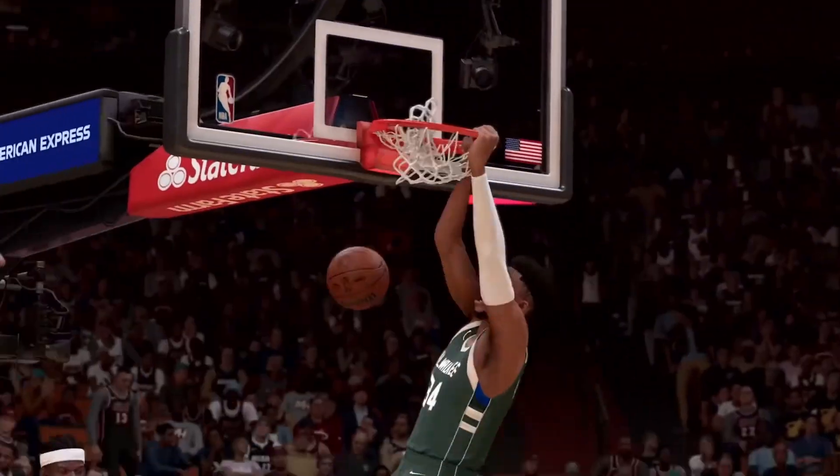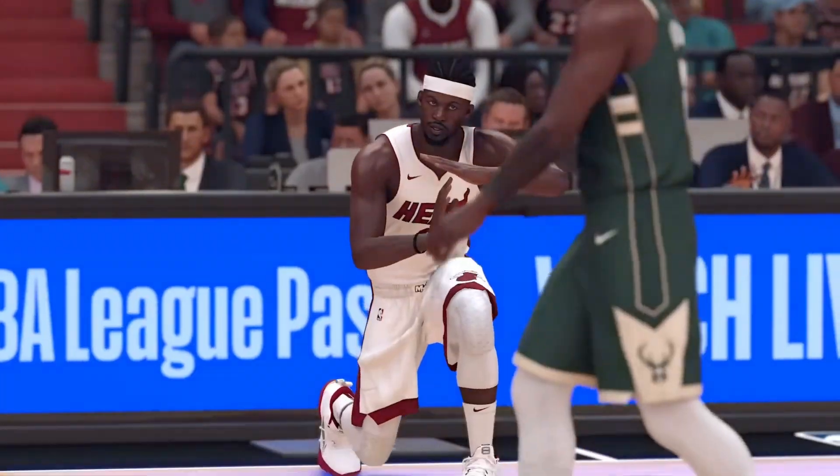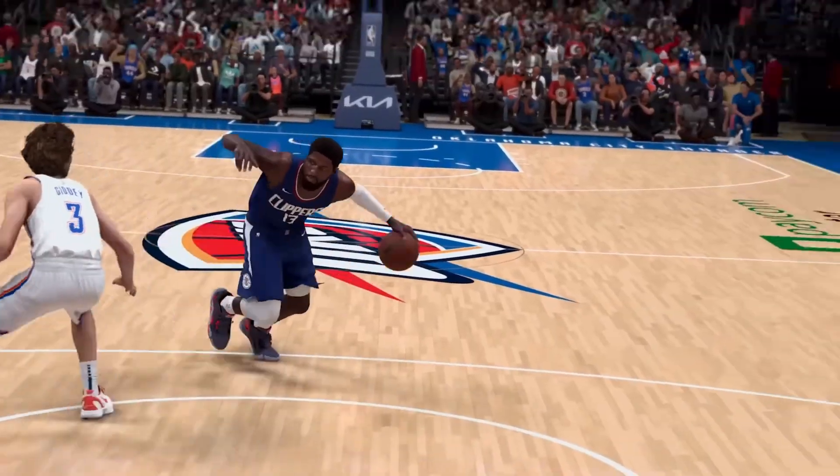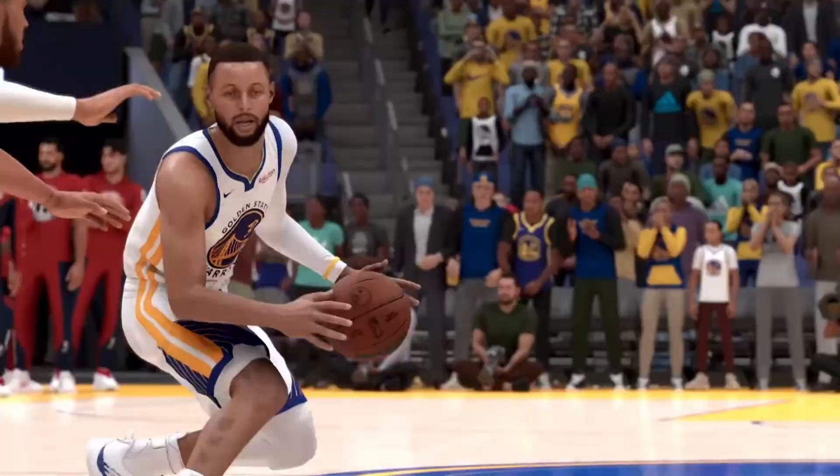For dunkers in new gen, you can now force rim hangs from any two-hand dunk by simply keeping the sprint trigger held when the dunker grabs the rim. Down on the pro stick will give you flashy dunks, and up-down or down-up double throws will let you attempt contact dunks in traffic with the dunk meter. Meter dunks are greener miss on higher difficulty levels, so you have to be precise to finish off the play.